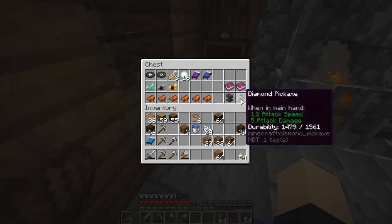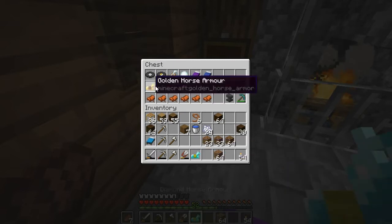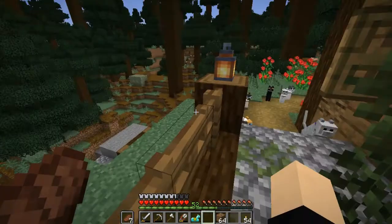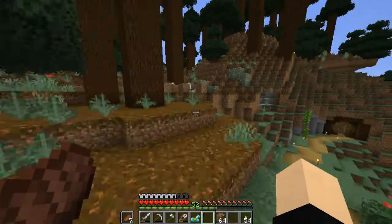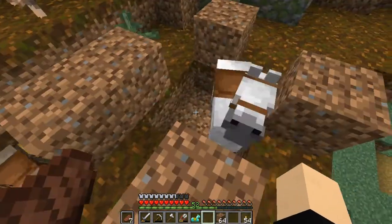That diamond pickaxe is going to be the first thing we enchant. But before we get started, I want to take this diamond horse armour and place it on Lightning, because Lightning isn't Lightning without his beautiful diamond horse armour. So we are going to hop up here over the bushes just to go and see Lightning, and Leonardo of course. But Leonardo is pretty much set up.